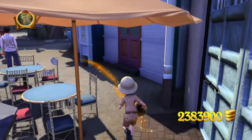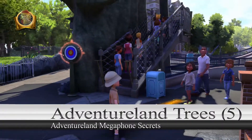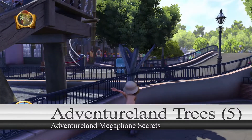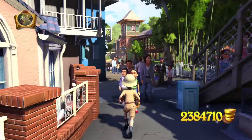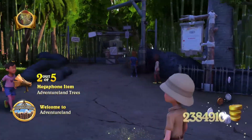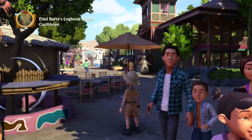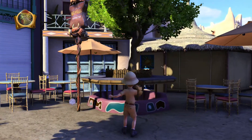Our next one's gonna be the Adventureland trees. The first one's gonna be to the right of the tree house. The second one's gonna be in the bamboo to the right of the Indiana Jones ride. Here's Indiana Jones just to the right. Our next one's gonna be the Bangle Barbecue - this one here.